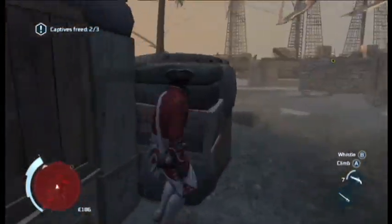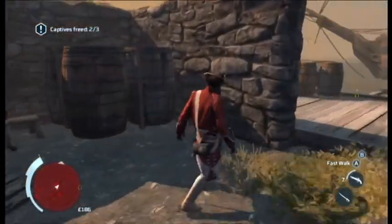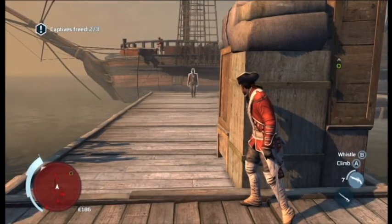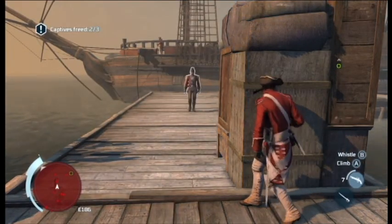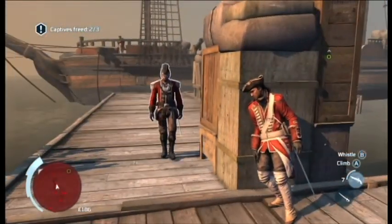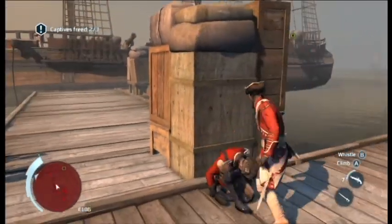Make your way to the docks — make sure you don't get spotted. The crates to the right on the docks are where you want to be. From here, if you whistle you might alert the two guys on the left of the bench, so just wait and play it safe. That'll be your second corner assassination.